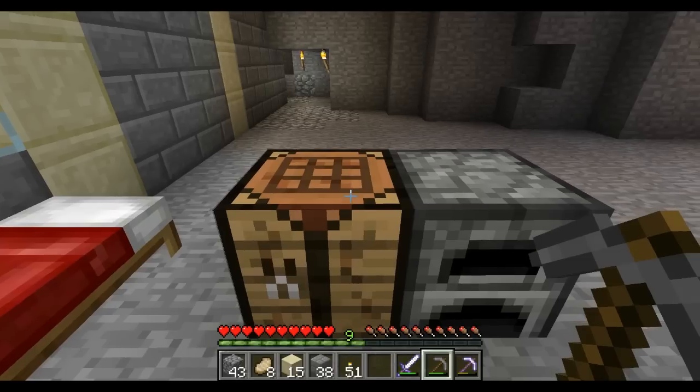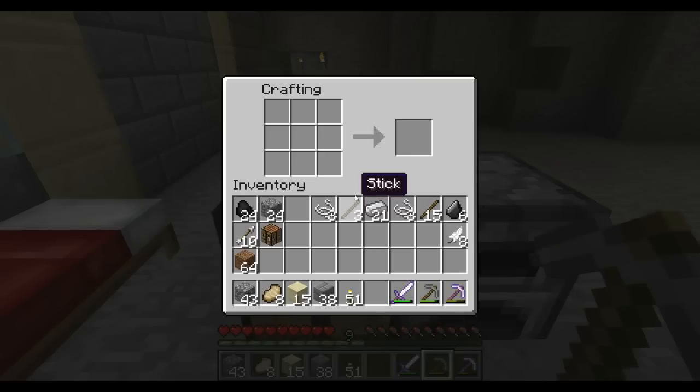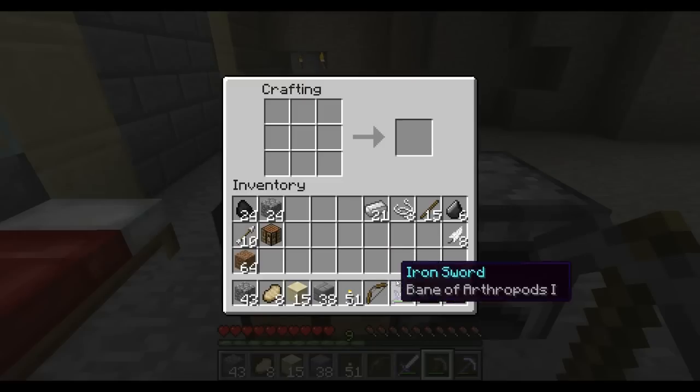We start off with the crafting table by right clicking on it. First we're going to make a bow — we need three sticks and put them in these three squares of the grid right here. Then we take three pieces of string and put them in these three squares right here, and you see that we have a bow which we can put down here.